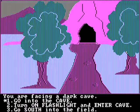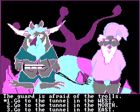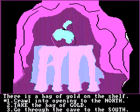You are facing a dark cave. Go into the cave. Turn on the flashlight and enter the cave. Why would you not turn on the fucking flashlight? The guard is afraid of the trolls. Go to the tunnel in the west, north, east. North. This is annoying. I could just press one, two, or three — that would be easier, wouldn't it? There is a bag of gold on the shelf. Crawl into the opening in the north. Take the bag of gold. Go through the cave to the south. Now, if I take that, I'm probably boned. So I think I'm going to go north.